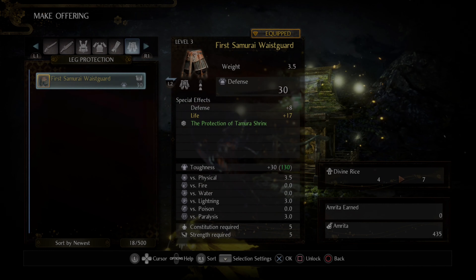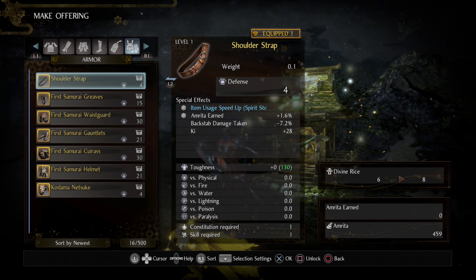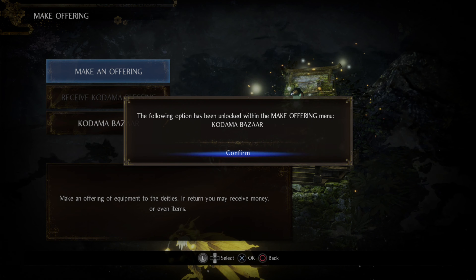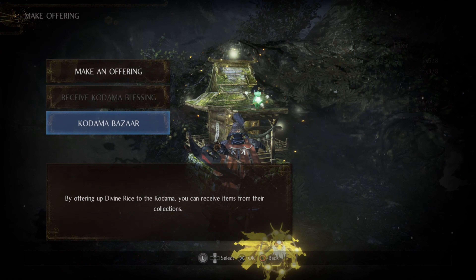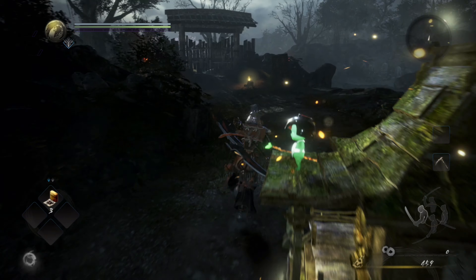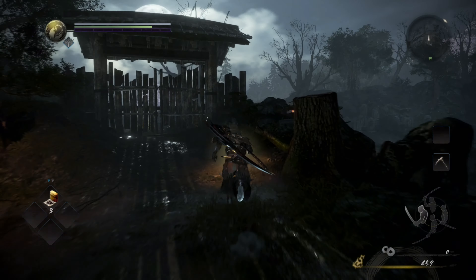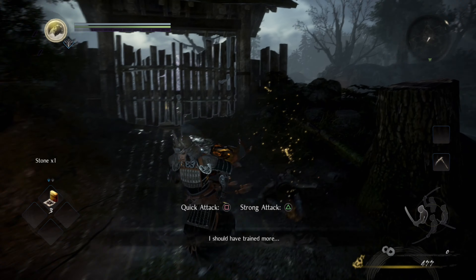You're going to need more rice than just one item's worth if you want to use this technique to unlock ninjutsu or Onyo magic, because it's going to take a couple of items to get you to the next skill so you can actually use skills instead of buying items. Once you've done that, you're going to want to follow this path to get to the first Kodama.